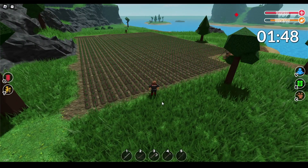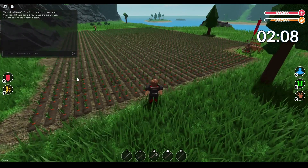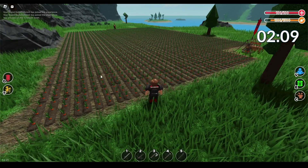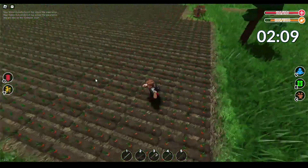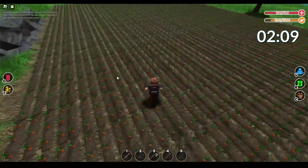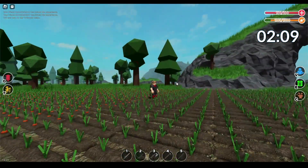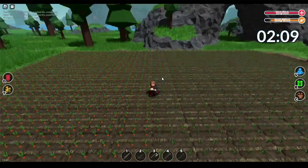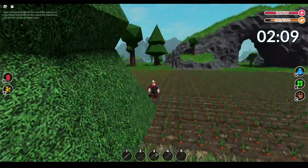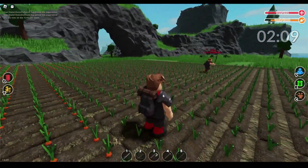I'll speed this up. Okay, so this stuff is starting to grow now. As you can see, these ones here are fully grown — it's growing in front of our eyes. I'm still tilling. So half of this is full grown. This is a full grown carrot right here. This is a young carrot that hasn't grown yet.